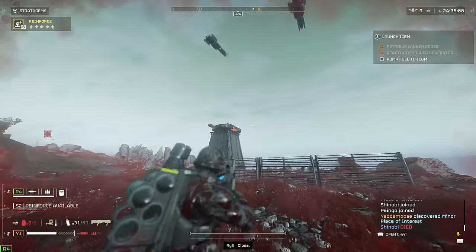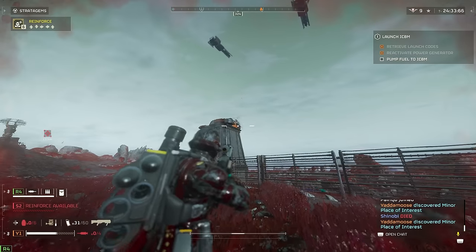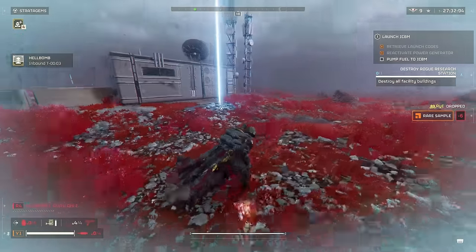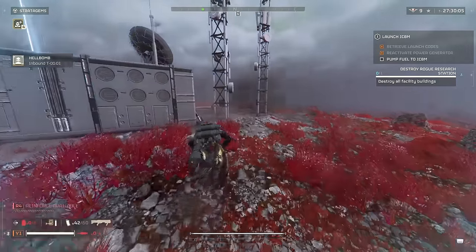You can take out the vents on the backs of cannons as well as hulks, but with the in-between shot time for this weapon, I would really say that using grenades, stratagems, or a support weapon is going to make your life a whole lot easier here.